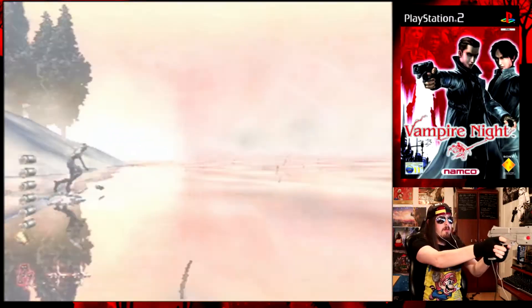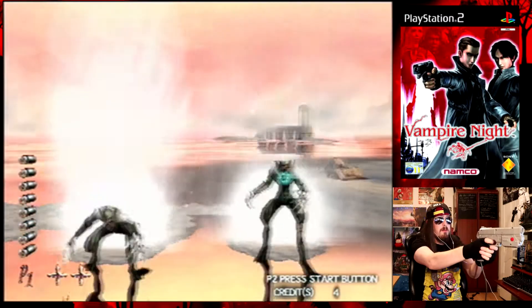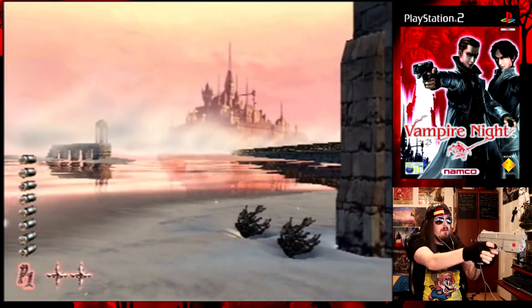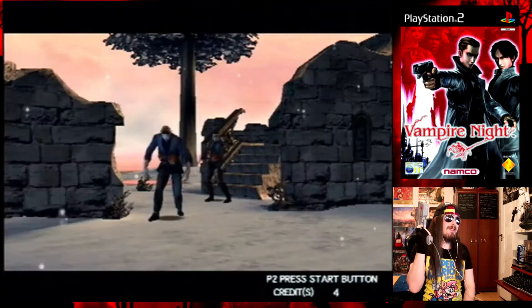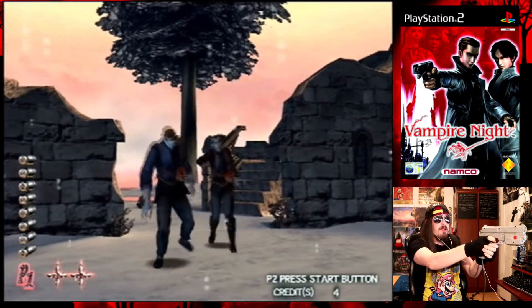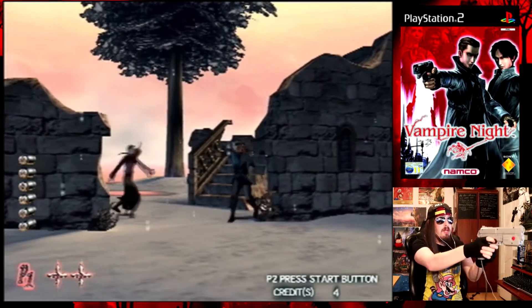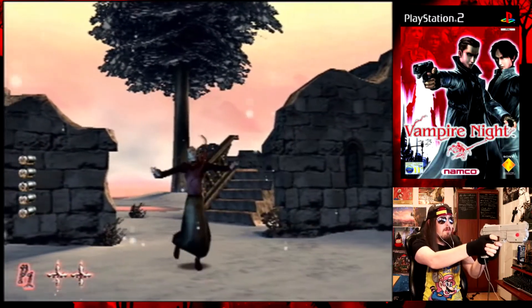These vampires don't use guns. Oh no, the little girl is going to get eaten! These little parasite things are possessing the people — and we just saved both of them. Okay there's another two. My accuracy is not bad at all — best Mickey Slinger in the West guys. I've played a lot of Time Crisis so yeah, I like G-Con games.